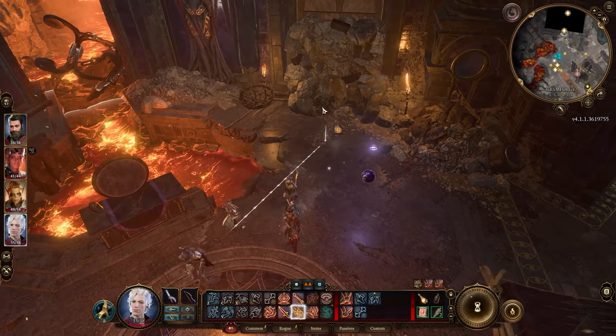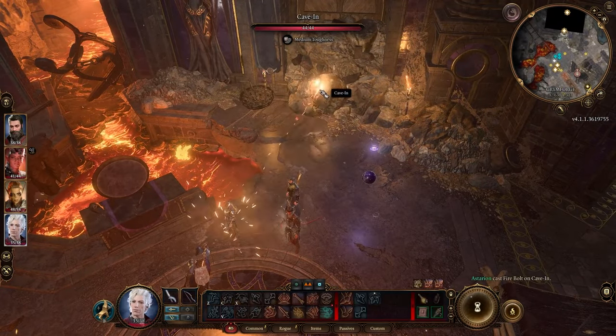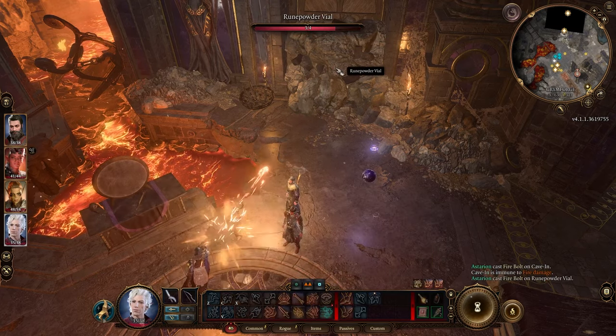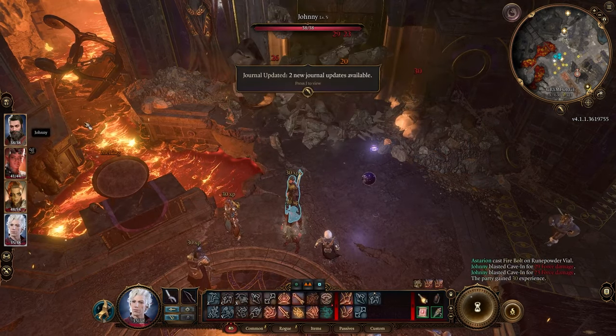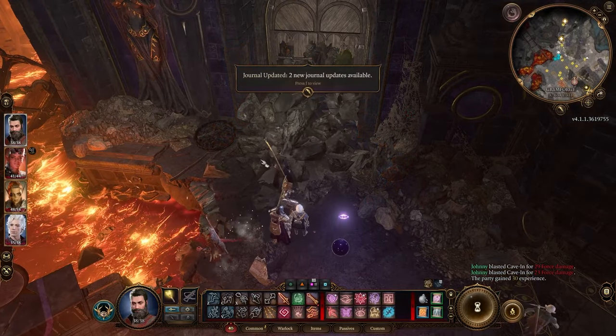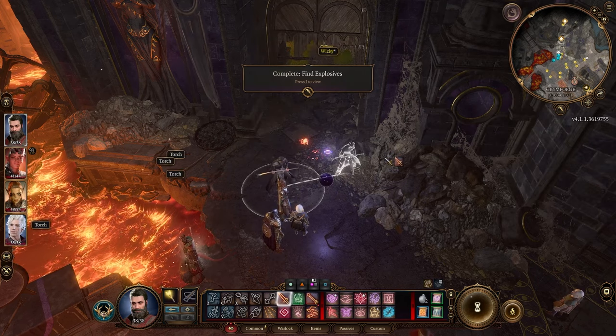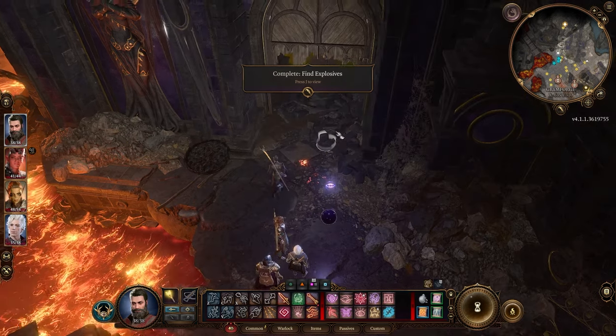After you do this, the drow is going to come out and start dropping gnomes — bodies are going to start dropping — so you might get into a fight after this. Personally, I'm after all the tadpoles I can get, and this drow has one, and I didn't think he was going to give it up willingly.